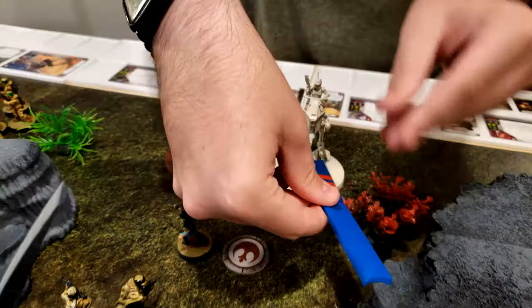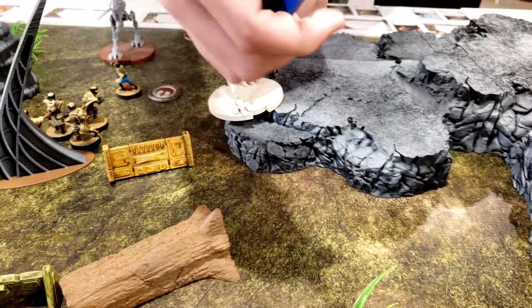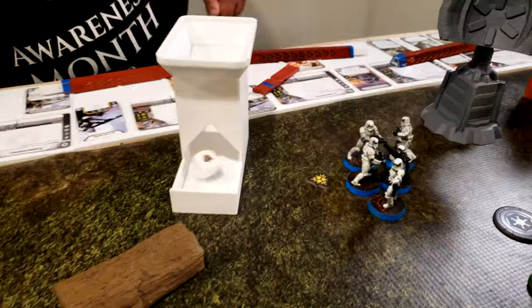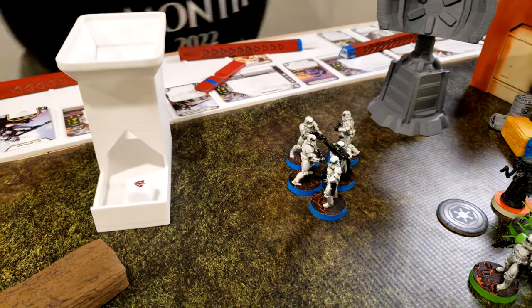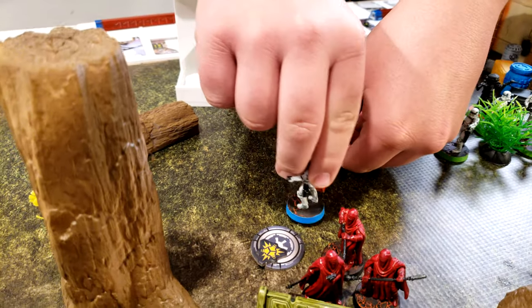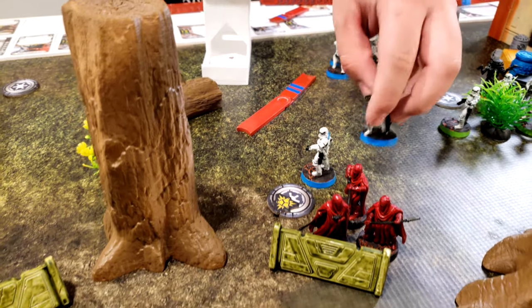This vehicle goes over here and it's going to go in this direction, taking the bush with them. They're going to roll for suppression, getting it off, which is what we needed. So they're going to go up to here and then they're going to fire five white into Sabine.